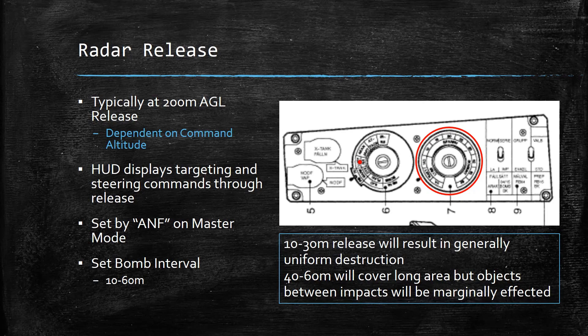Just like level bombing, the 10 to 30 meter release intervals will result in generally uniform destruction, while 40 to 60 meters will cover a larger area, but the impact areas may be marginally affected. You might feel like going larger makes more sense since you're not seeing your target, but once you know how to do this, radar delivery is incredibly accurate. You can keep yourself to that 10-meter interval and just smash things on the ground. This is one of my favorite release methods — I'd almost argue you should radar release over level release even on a clear day.